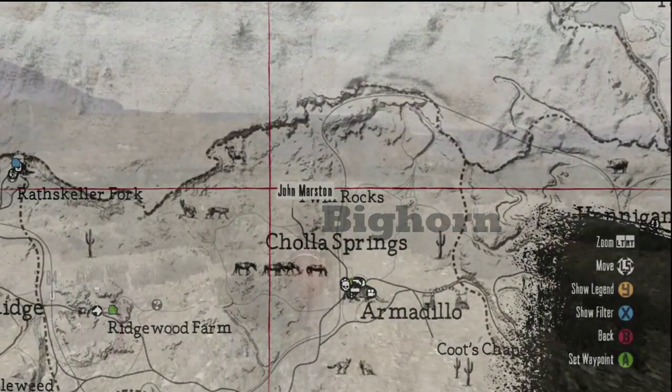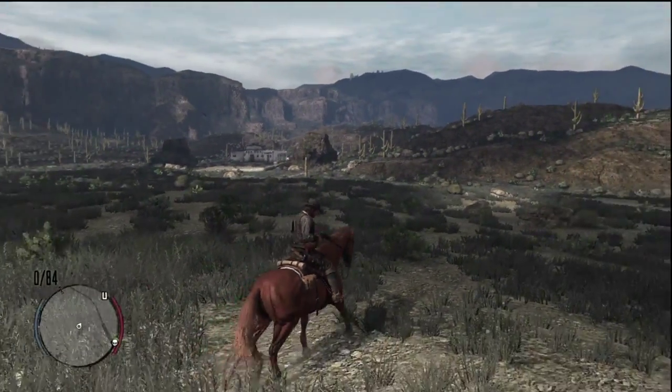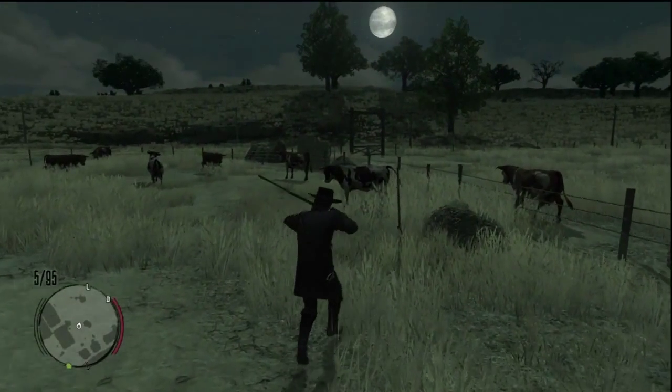First up, bighorn - looks kind of like a goat with those curly horn things. You can find those in the first area. Cows again, you can find them anywhere.